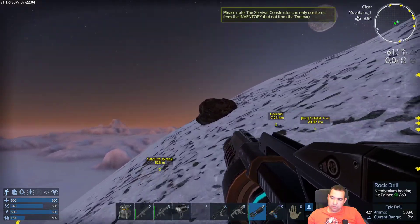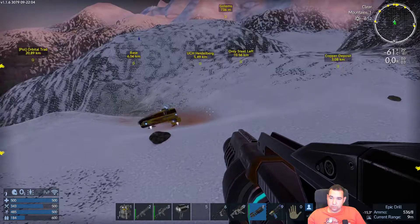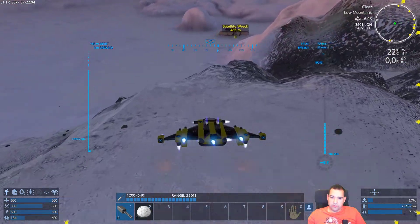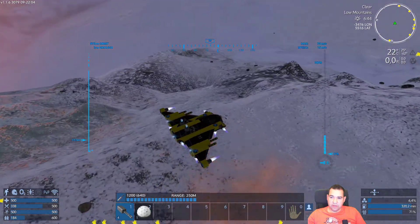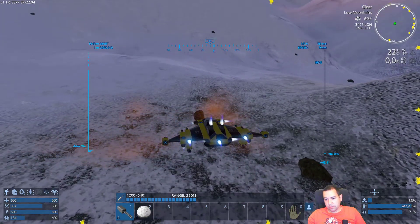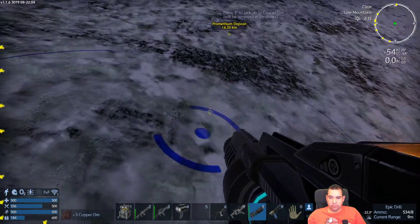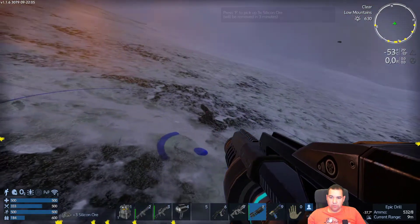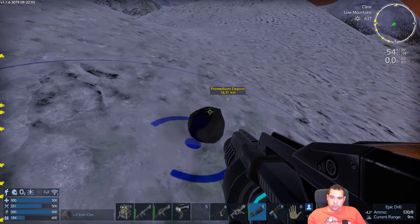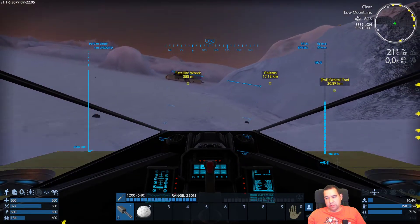Let's take this first. We're still on the way to the satellite wreck — we're only going to stop if there's a nearby rock. That's copper... can't tell... yeah, it is. We might as well take it while we're here. Take the silicon too. Iron, okay. Now let's go to the satellite wreck.